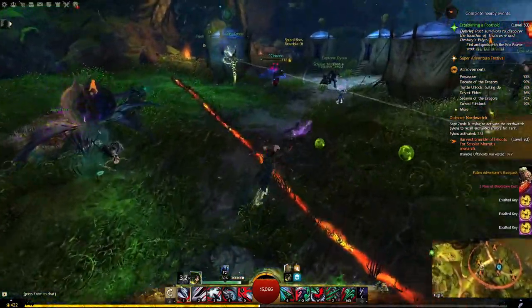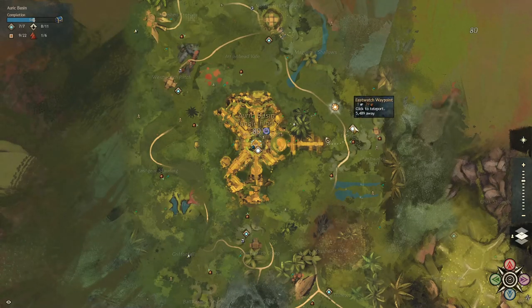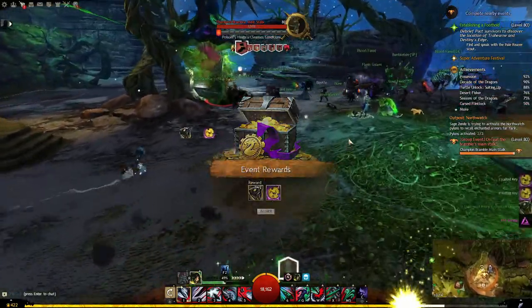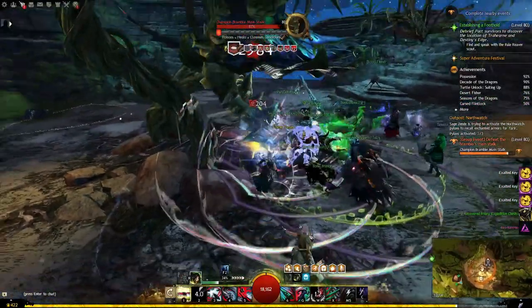Most of the night is spent helping out the Exalted around the four outposts — there is one to the north, east, south, and west. Northwatch will have you collect the sediment from the fallen Exalted for Arcanus Mariette, and end with you defeating the Bramble Mainstall.